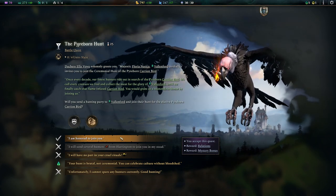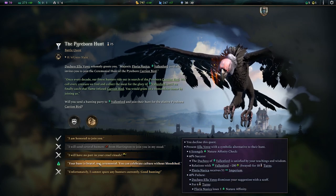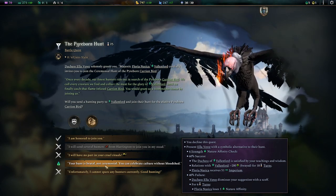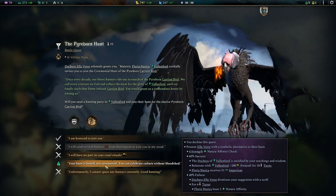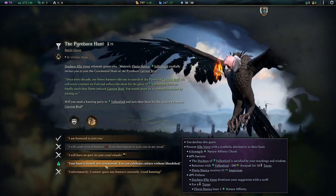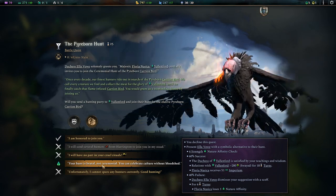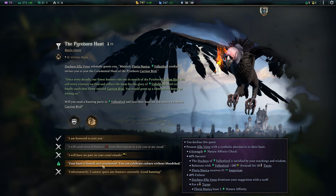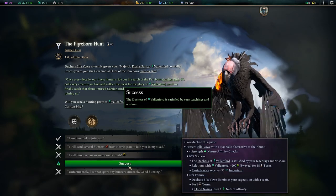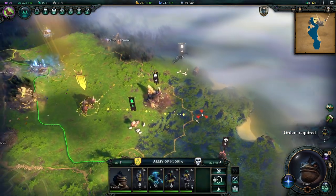A Powerborn Hunt event — the frog boys are asking if we want to join their hunt. One affinity-based option says the hunt is brutal, not ceremonial — we celebrate with our pledges. There's a 60% chance it works out; if it does, they like us and we get Imperium. If not, we lose an affinity point — a bit of a gamble. We take it, and we have a success, which is great, though the interaction itself is a little underwhelming.